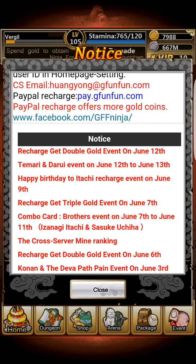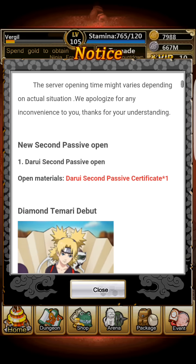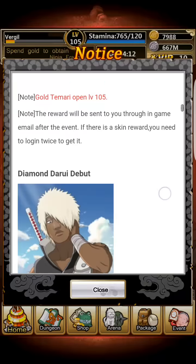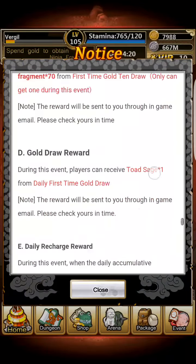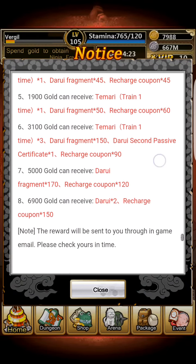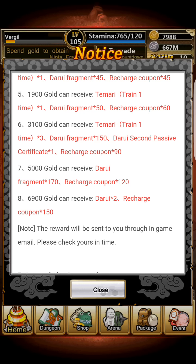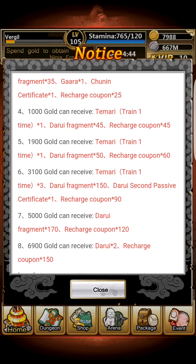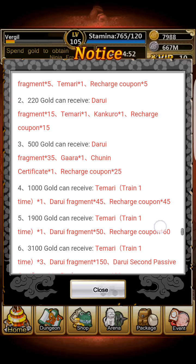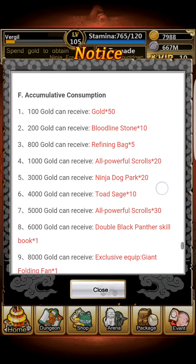Today is the Tamari and Darui event — it's a two-day event. As you can see, there's a new diamond card for Tamari and a new diamond card for Darui. You can get Darui's second passive if you recharge. You're basically going to have to recharge a good hundred dollars plus to get the secondary passive — you'll need to recharge 3,100 gold. It's an okay event but it's rather pricey.